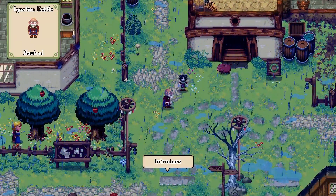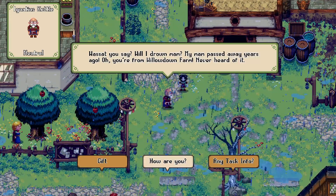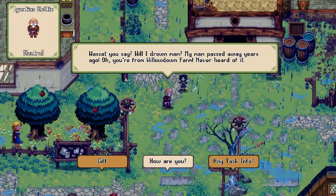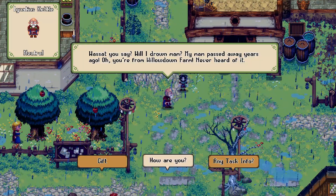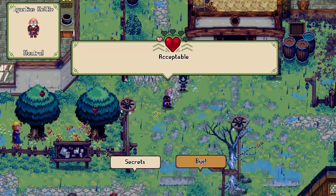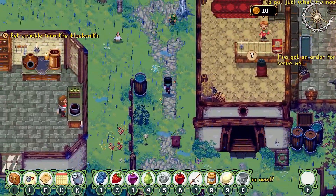Hello sir. What's that you say? Will I drown, ma'am? My ma'am passed away years ago. Oh, you're from Willardown farm - I've never heard of it. How are you? Bit hungry. Oh, you have an apple - acceptable. Bye. Oh, secrets. Okay, fine. You're not wrong.